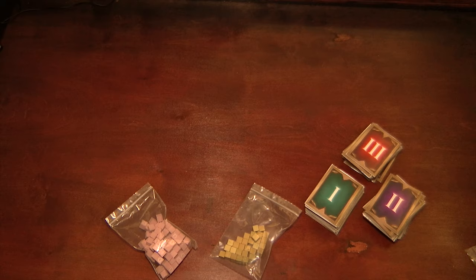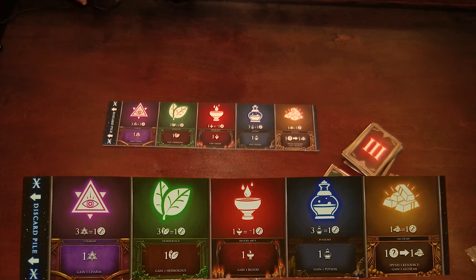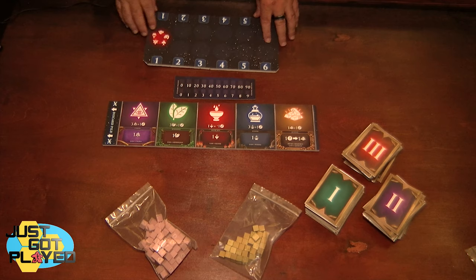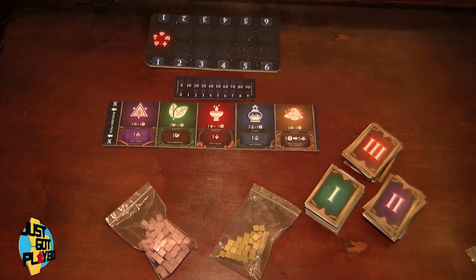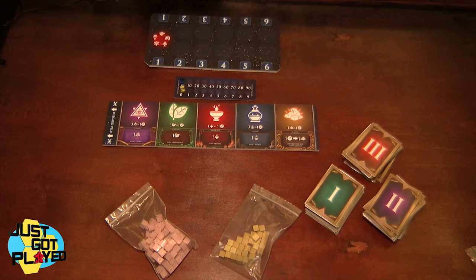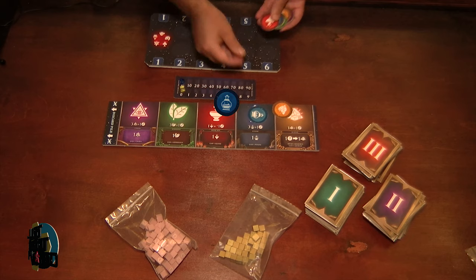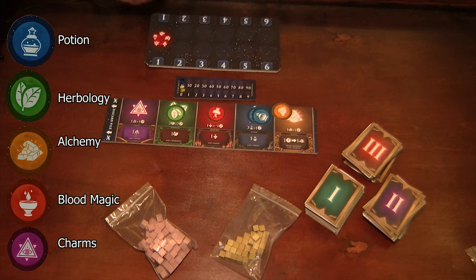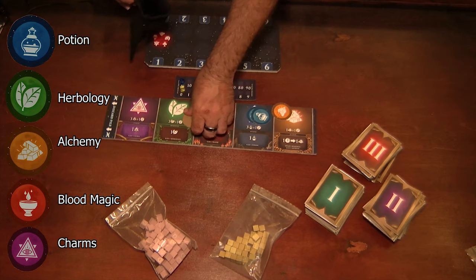There are six player boards, or placemats, or tableaus — one for each player. There are six scoring cards, one for each player. There is a spell board with score tracking cubes and 10 moon tokens. Each one of these moon tokens shares an icon with a different discipline of magic, and a bag to stick all your moon tokens in — the moon token bag. That is the components, really super fast and simple. Next I'll show you how to set the game up.